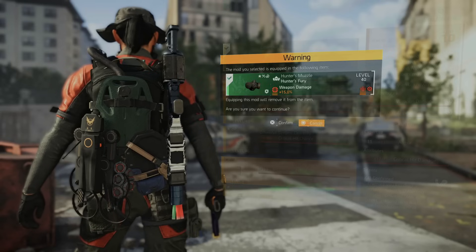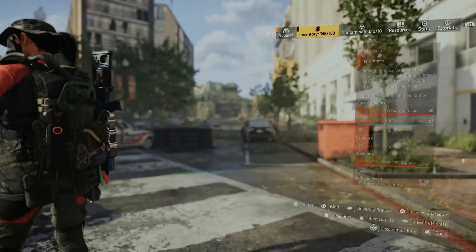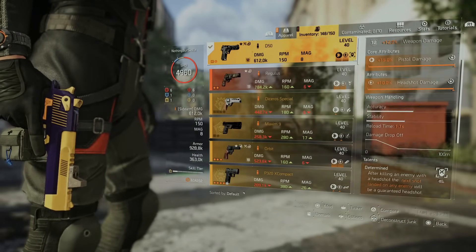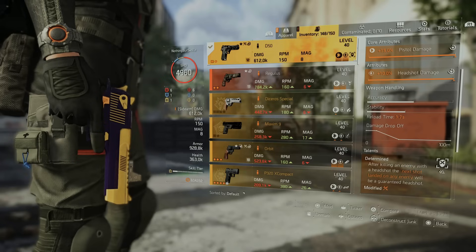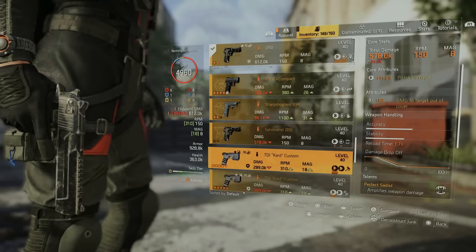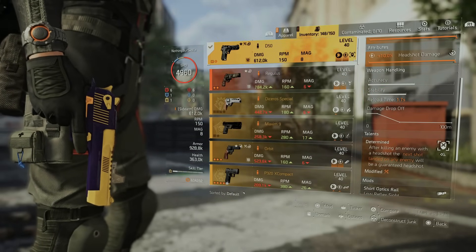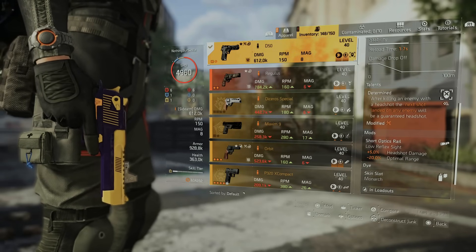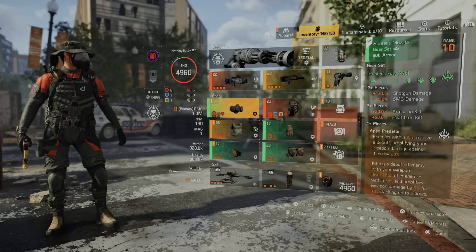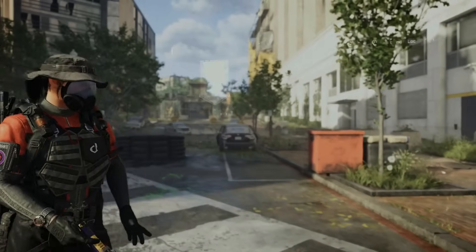If you have these pieces laying around this could be a great build for you. I'm going with a D50. You want to run it because it allows you to get Determined. Ideally you want a D50 with damage out of cover — that's what you want. Then run Determined and you're going to be hitting a lot harder. This build isn't perfectly optimized for this setting — I threw it together just to play the global event.